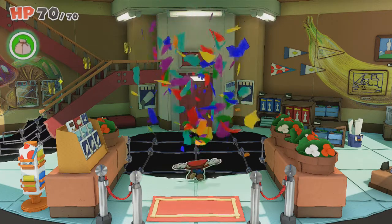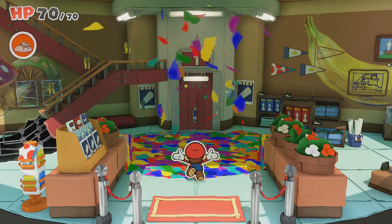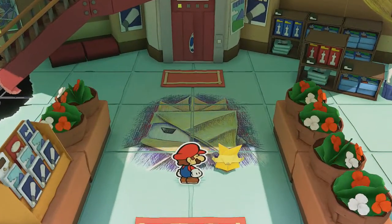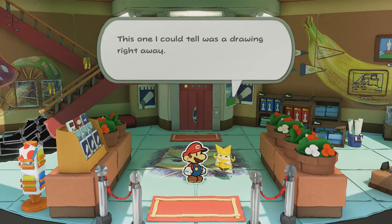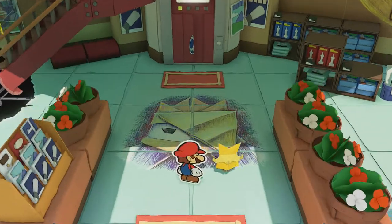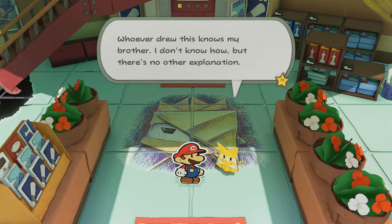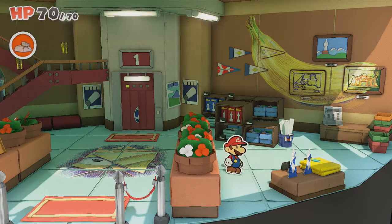Now come in here with your confetti bag full, because I think we pretty much need to empty our pockets of confetti with this one. You fixed that huge hole. Oh my gosh, that's my brother's face. This one I could tell was a drawing right away — it's really well done though. It must have been the same artist who drew the banana and the mushrooms. That means whoever drew this knows my brother. I don't know how, but there's no other explanation. So we're gonna have to wait and see what that is.